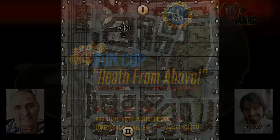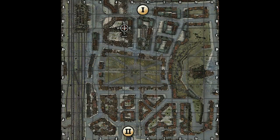Here we have Himmelsdorf, which has only an open field in the middle and a little bit on the right side, but other than that it's city all over. Train tracks are on the left side with a little bit of cover behind them, though you can still be shot underneath the train tracks.